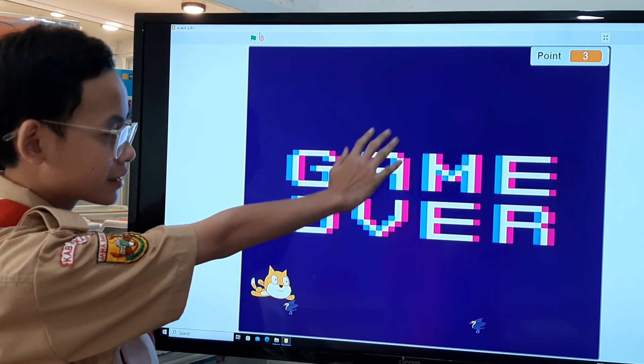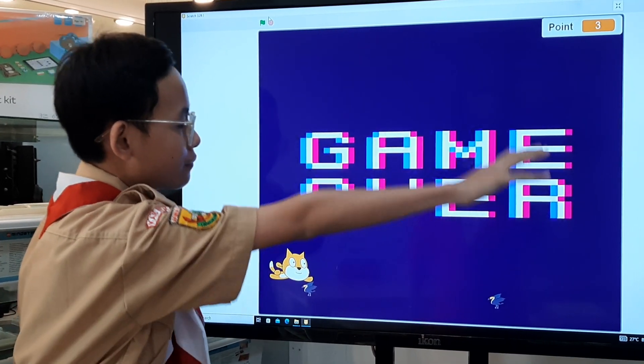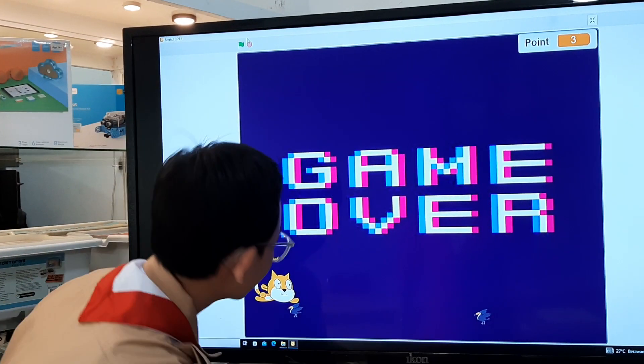If you lose and the game is over, there will be a screen like this. I'm going to show you the code.